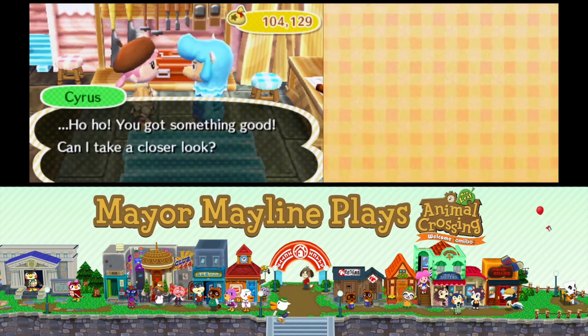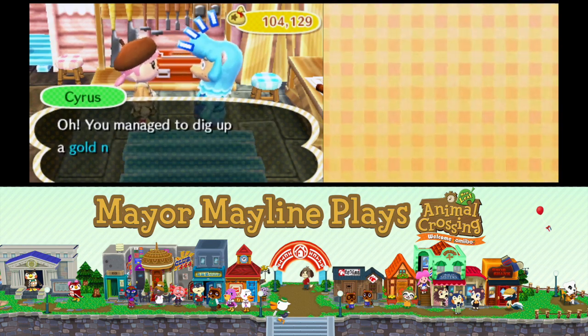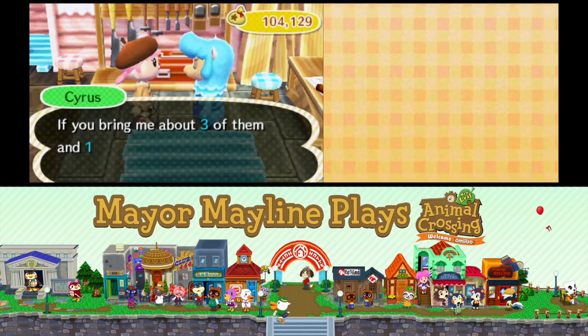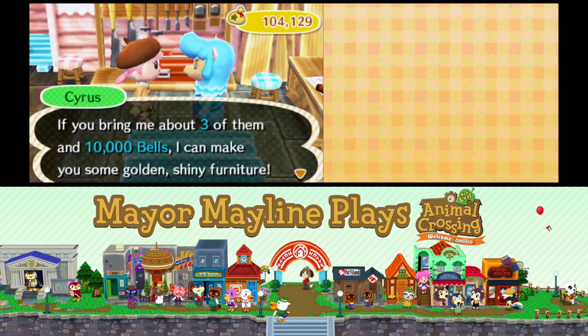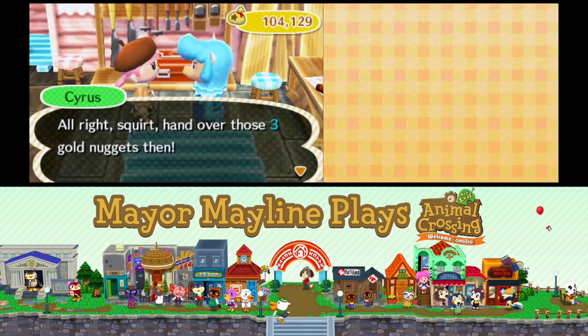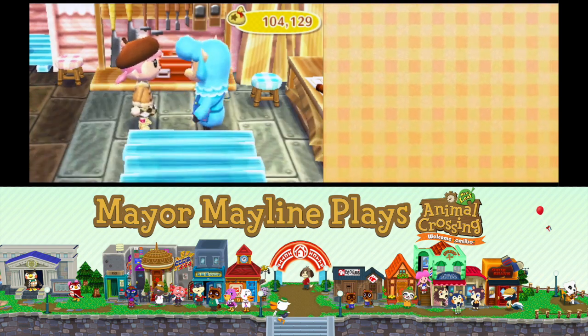Cyrus reacts: 'Ho-ho, you got something good. Can I take a closer look?' So I select a gold nugget. He says: 'You managed to dig up a gold nugget? If you bring me about three of them and 10,000 bells, I can make you some golden shiny furniture.' I say yes please, and he tells me to hand over those three gold nuggets. I hand them over along with the 10,000 bells.